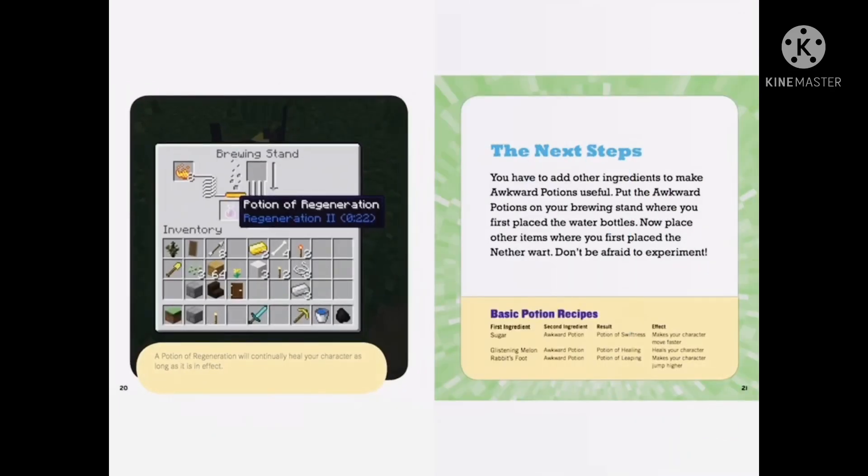You have to add other ingredients to make awkward potions useful. Put the awkward potions on your brewing stand where you first placed the water bottles. Now place other items where you first placed the nether wart. Don't be afraid to experiment.